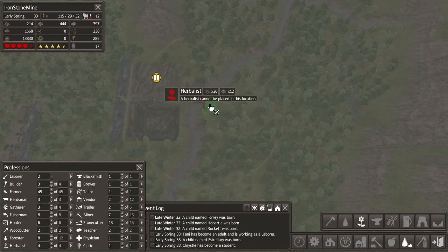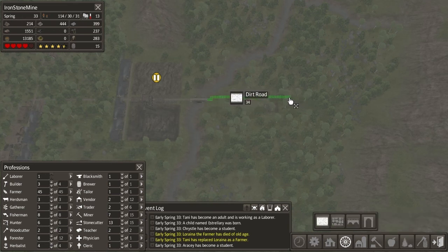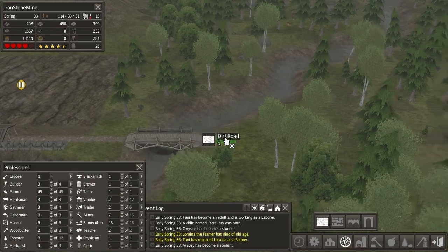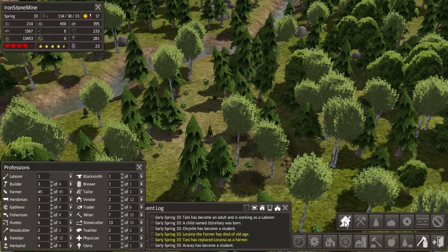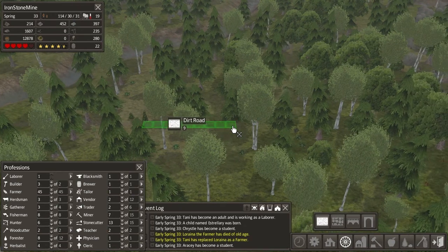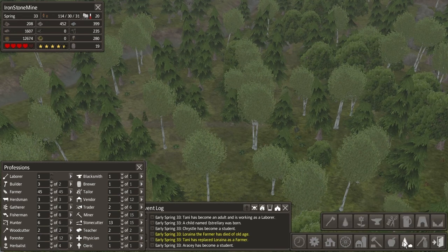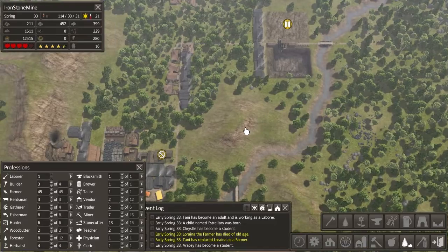Let's build it right here. Apparently I misplaced this guy already again. Wait, did I not place this? Nope, that's not what I wanted to click. I'm a little stressed out right now. Okay, are you removed? Let's build the way here. Herbalist, herbalist, herbalist. Yeah, that seems about right. That should provide us with some nice herbs.